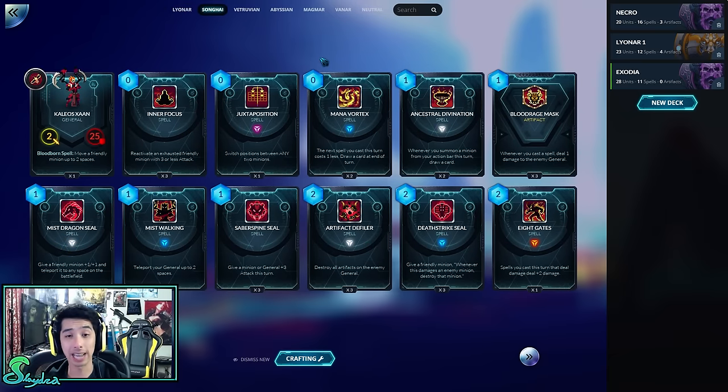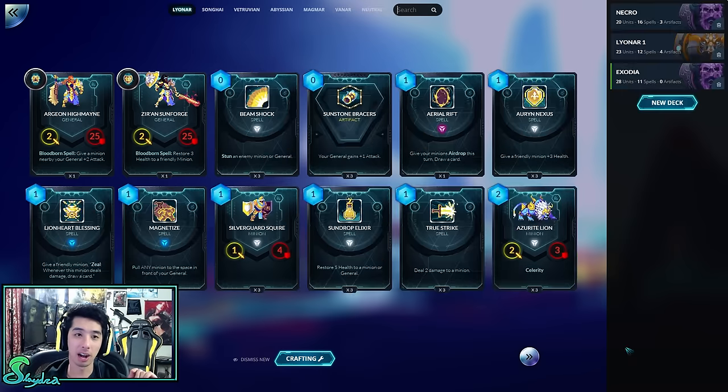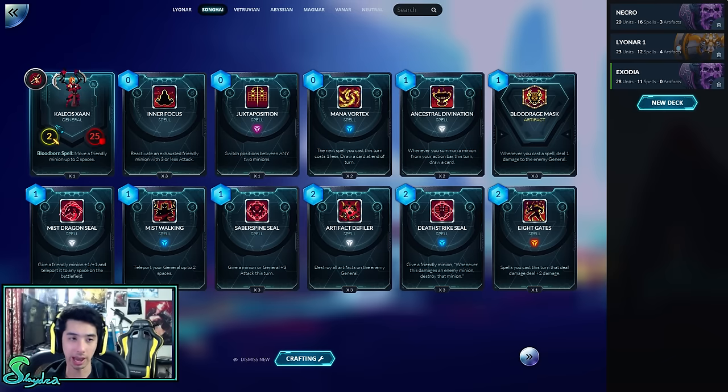The Songhai are assassins. There's another general you unlock whose ability is to summon a small minion with ranged. Kalios has the ability to teleport, so you can teleport and backstab — that's their goal. Or you can activate a bunch of spell cards. This deck is a little complicated, so I can't really recommend it early on. To be effective with them, you have to know how to get behind your enemy and backstab — and a good player will position themselves where you can't backstab them.